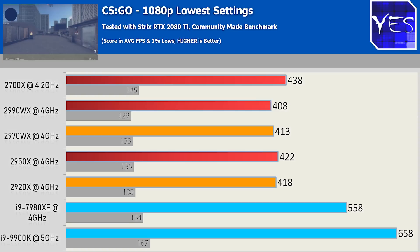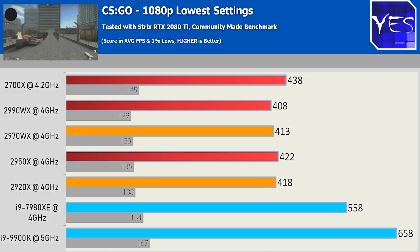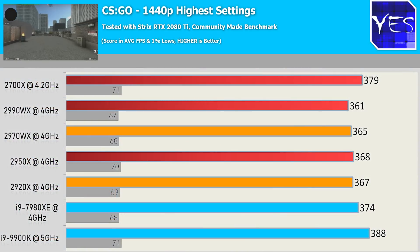First up in gaming benchmarks, CSGO at 1080p lowest settings — mainly for competitive gamers who need a ridiculously high frame rate and don't mind playing at low resolution. The 9900K is doing best here, but all the other chips are still doing very well and you'll be able to competitively game on all of them. Moving up to 1440p, the results really come down to a small differential, and if you like higher graphical settings on higher res monitors, it's not really going to matter which CPU you pick.